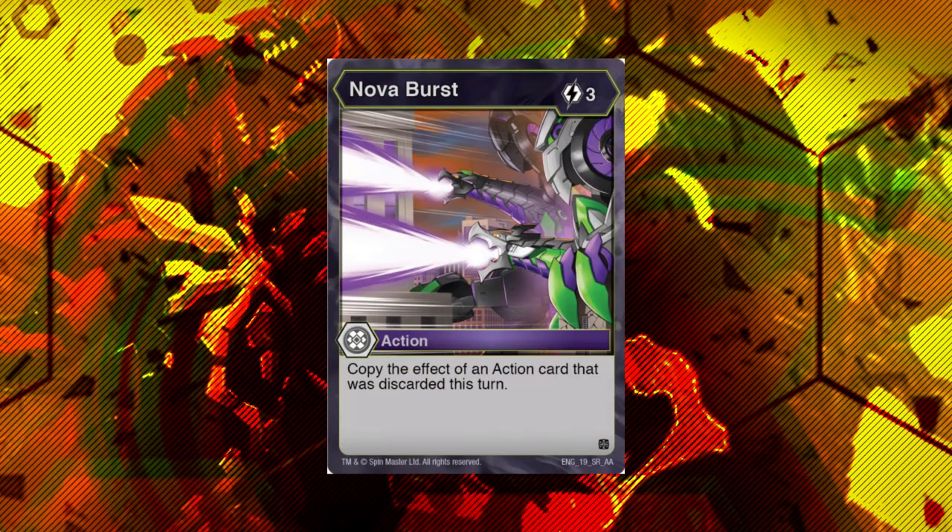Next up is Nova Burst — this is one of the coolest cards in the set. Free cost, copy the effect of an action card that was discarded this turn by either player, by the way. I think this could enable some really cool gimmick decks, and could be useful in hand-control decks as well. I just think this is a really cool card. I'm not sure if it'll really work out though — it's not quite the discard payoff I'm really looking for. Some new, better discard fodder cards would be much better for this entire archetype. But I think Nova Burst is still quite the notable card, and thanks to Thunderstorm and an effectively zero-cost sacrifice we're going to get to in a bit, it adds quite the number of enablers to make it actually be doing things.